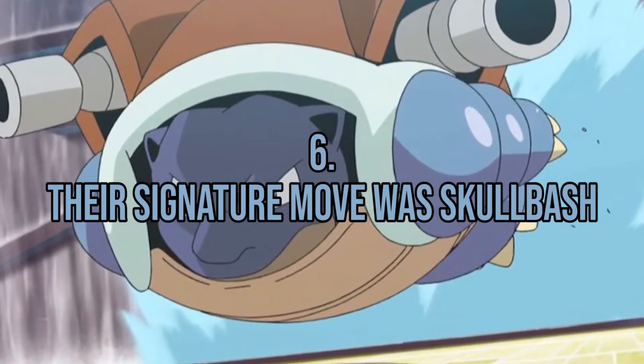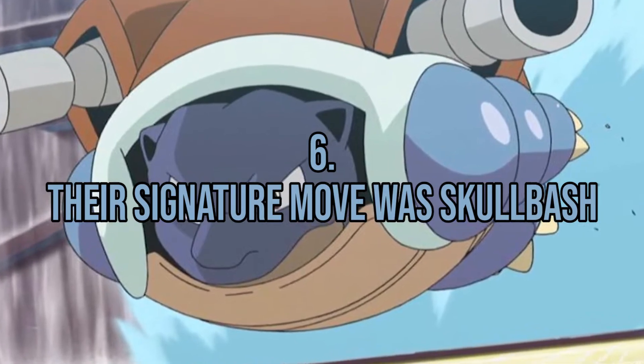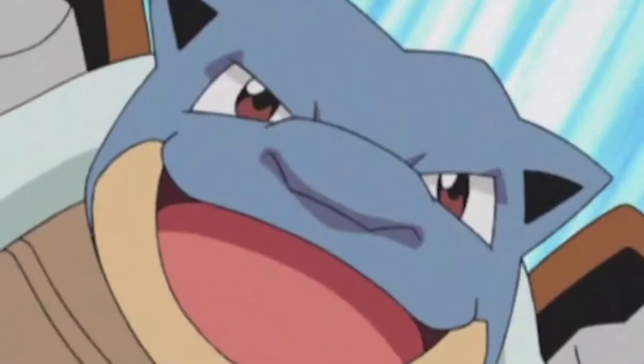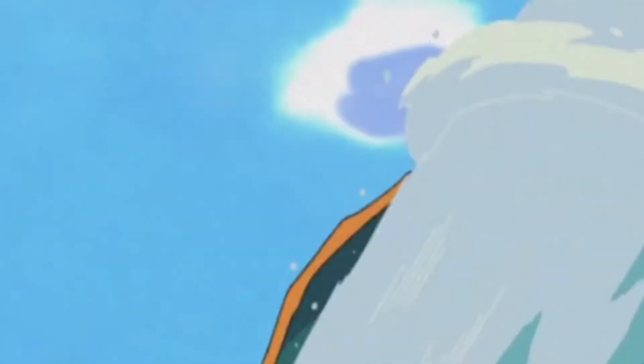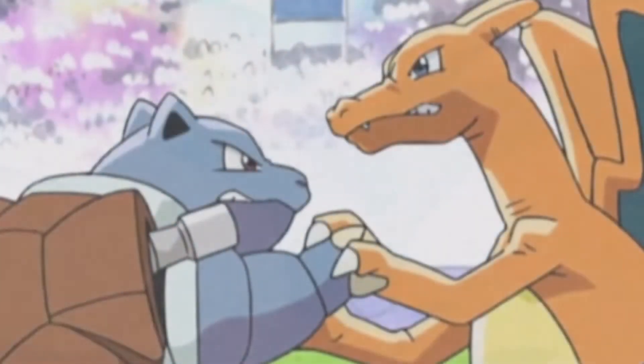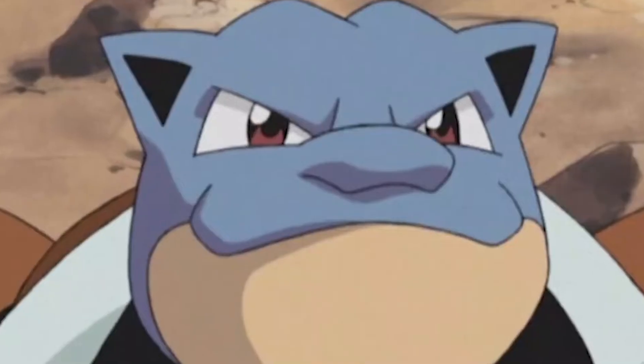Fact number 6: Their signature move was Skull Bash. Skull Bash was the Squirtle family's signature move in Generation 2. This normal-type move required two rounds to complete, but it ended with a tremendous headbutt. When other Pokémon learned it, this move lost its signature status, but it was exclusive to the Squirtle line for a short time.